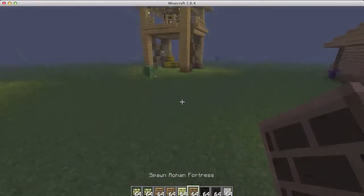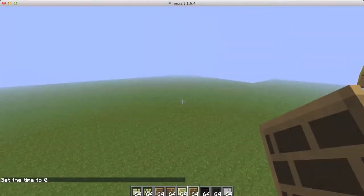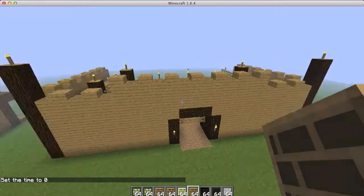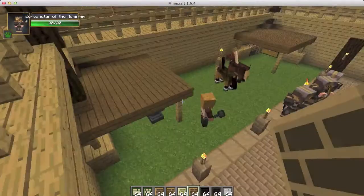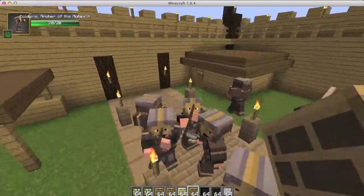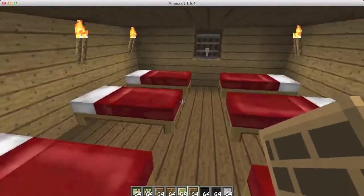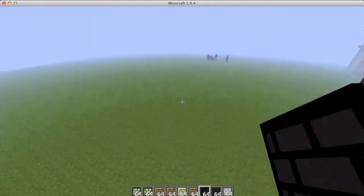Now we have the Rohan fortress, which is really awesome. I love the Rohan fortress. If you're looking for a free fortress, just spawn it in instead of building a castle. Here we are with the fortress and a bunch of horses, blacksmiths, anvils, warriors, chests, little huts, walls — beds too!